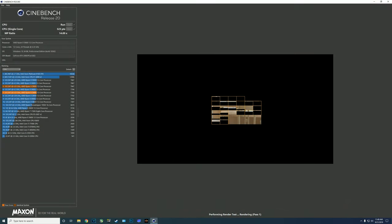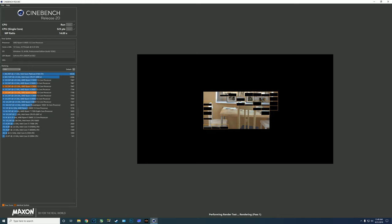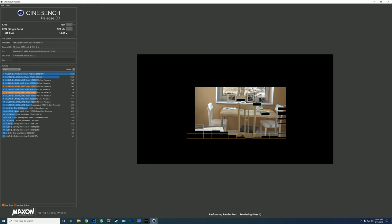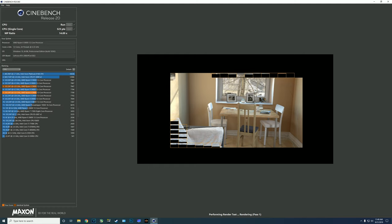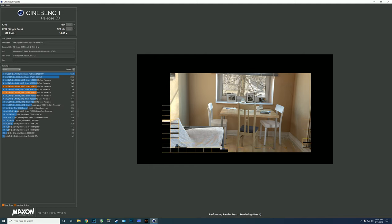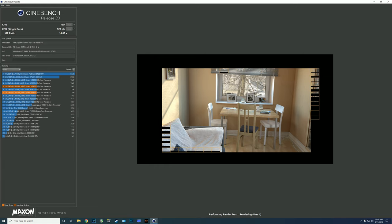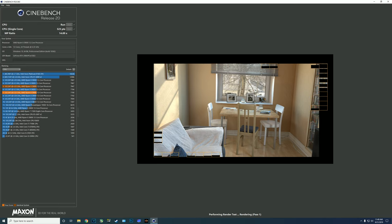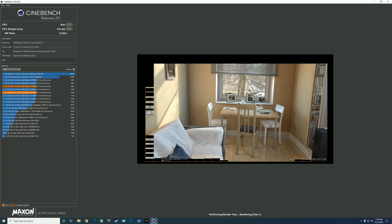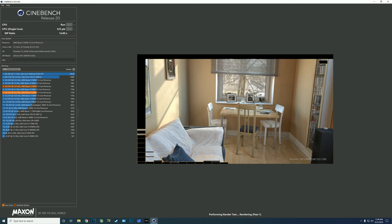Once you've confirmed the voltage is flat, open MSI Afterburner and check your clock speeds. If everything looks right, open Cinebench R20 and run a multi-threaded test — running three in a row will typically tell you if your clock speed and voltage is stable. If your clock speeds are at 4.3 or 4.2 gigahertz and your temperatures are low but you're failing tests, you probably just need to add 0.01V. So if you're at 1.35V and failing, try 1.36V, then 1.37V, then 1.38V.